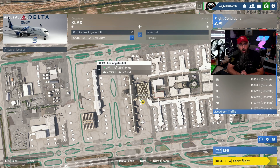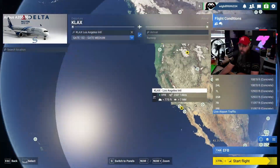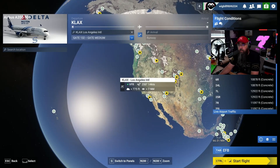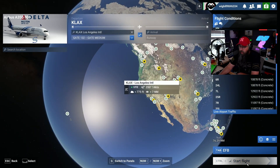And this works amazing. All you have to do — it's stupid simple. Pick your gate, zoom out so you can see the world, but your gate is still chosen. You don't have to go super far, just like that. Now hit start flight.